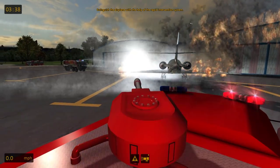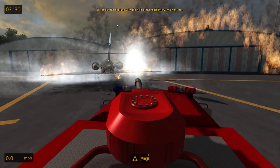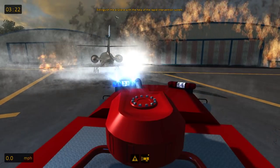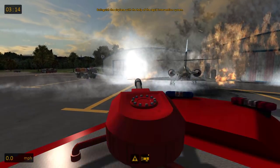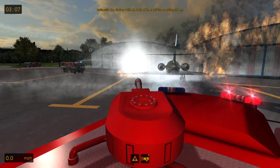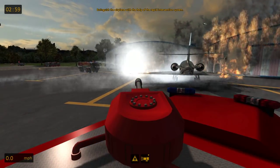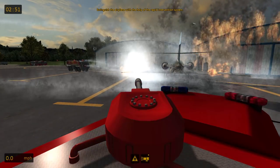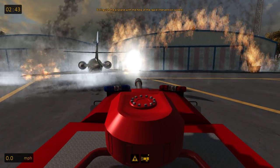Looks good — looks way better than on the old one. And it doesn't look like we have any problems with water, which is nice. We have 3 minutes and 19 seconds to get this fire under control — wonderful. So that is the rapid intervention system — you could also call it a roof monitor or a deck monitor. Come on fire! Is it just me or does the fire not want to go out?